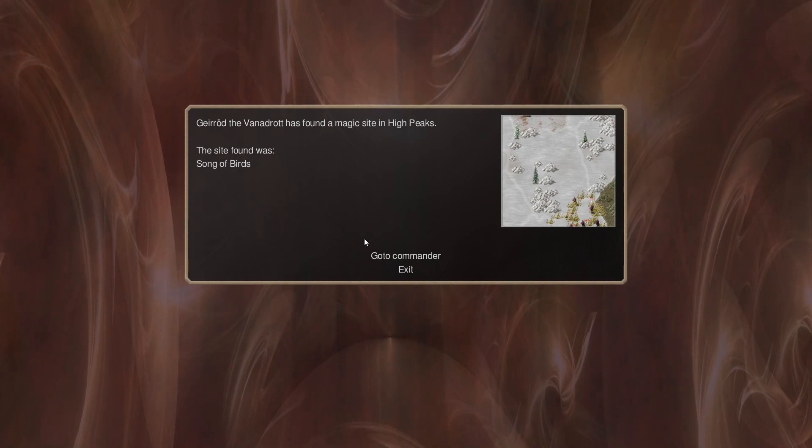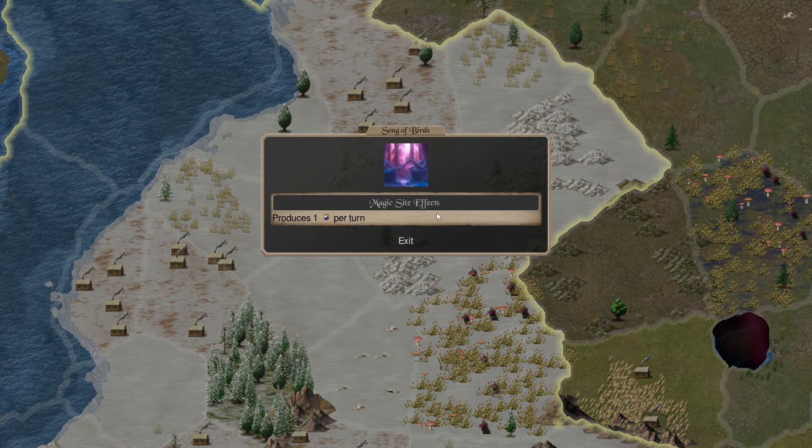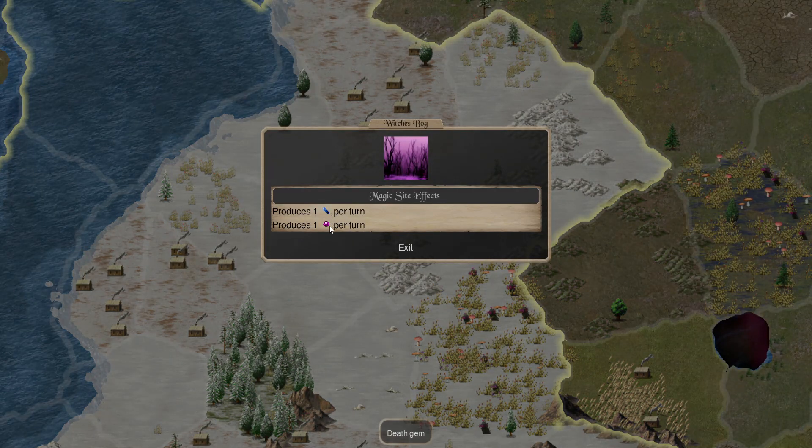I found a magic site: Song of Birds — one Glamour Gem per turn. And Witch's Bog gives Water and Death Gems. Cool.